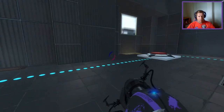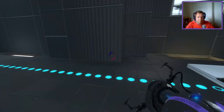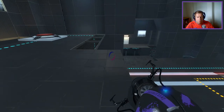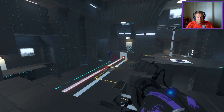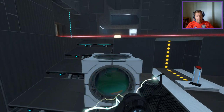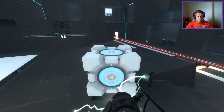Now I need to get... Have we got a ball surface up here? We have not. Interesting. We do have a secondary cube. We have to do stairs over there. So that is portalable. Easy for me to see.